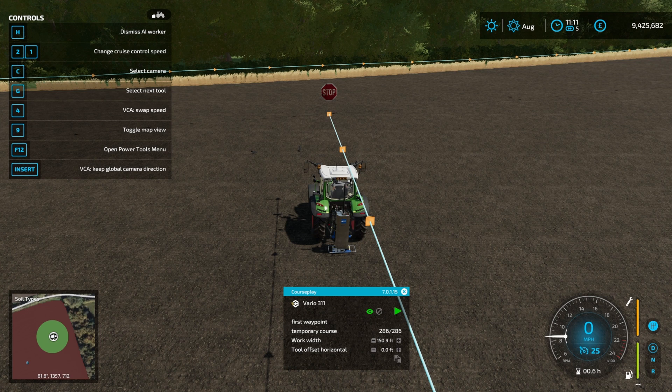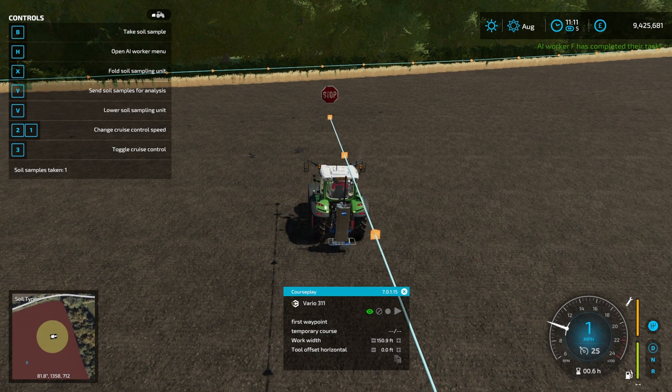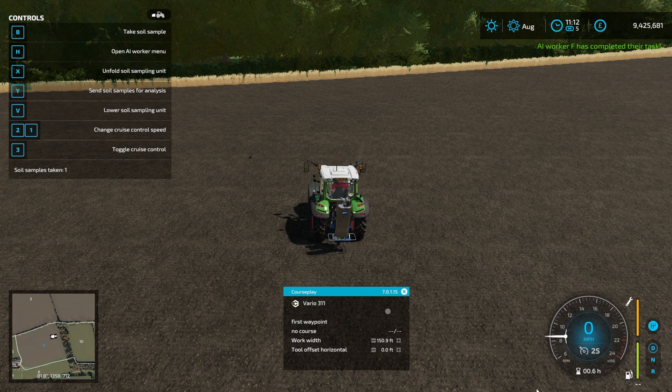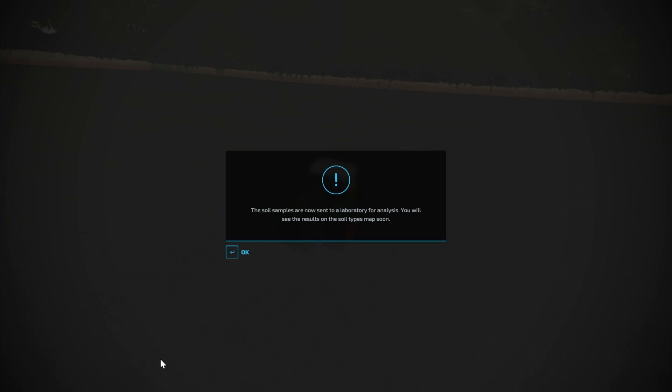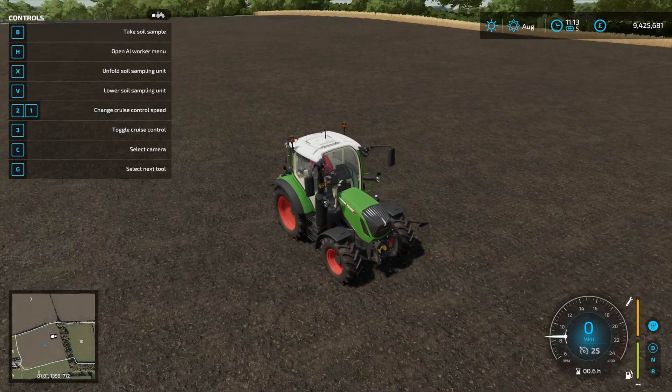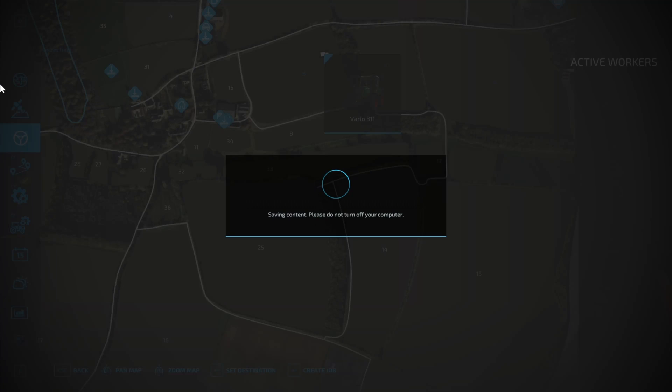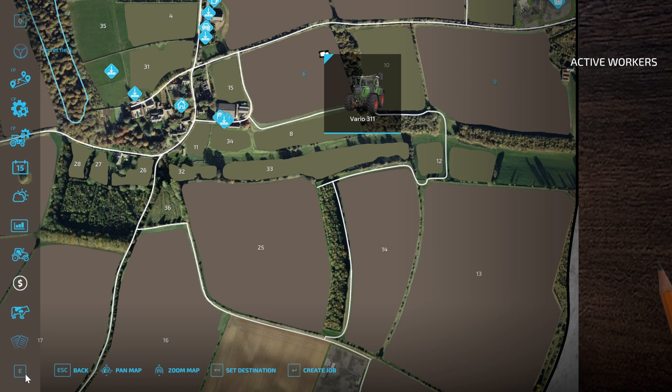You will notice that when we submit the samples it may say only one sample was taken, but you get charged for all the ones it has taken. So there we go — it says one sample taken but it has taken the required number of samples. We can clear off that course; it's closing up the sampler for us, and we'll send those off for analysis and see what it's going to charge us. We'll speed up time a little bit until we get those samples back. There we go — £6,600 on soil samples.